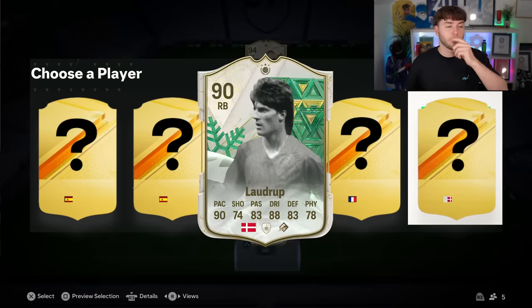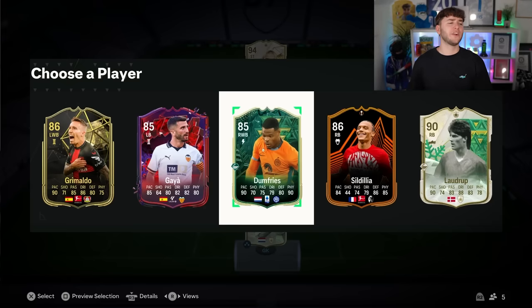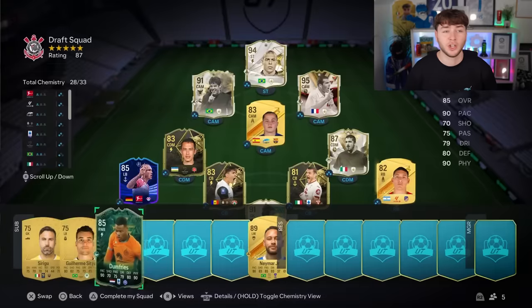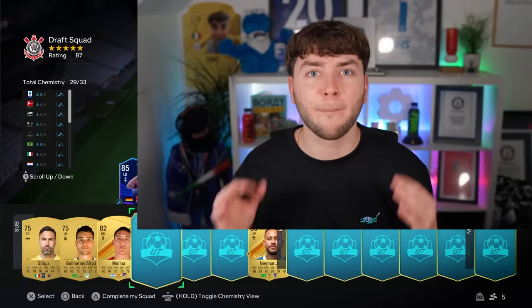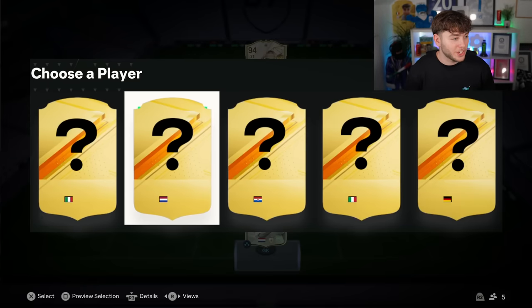Next up — can we get someone really good? There's a French or Dutch special card. This could be Van Dijk. I'm locking in this Dutch card. It's Dumfries. I knew it was likely a right back. Dumfries will do — it's still a good card, and we can swap him for Molina. But our team has gone down to 87! I just realized our bench needs to be good enough for the rating to stay up.